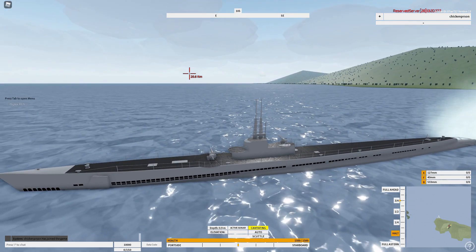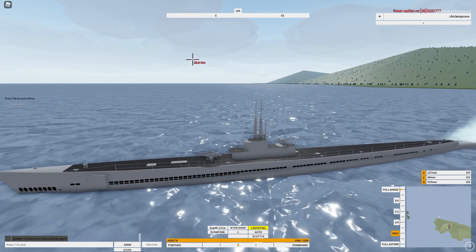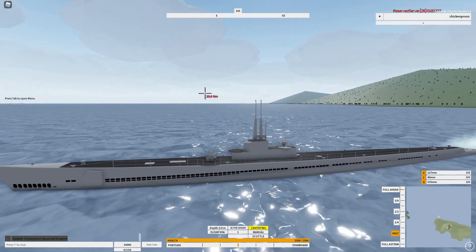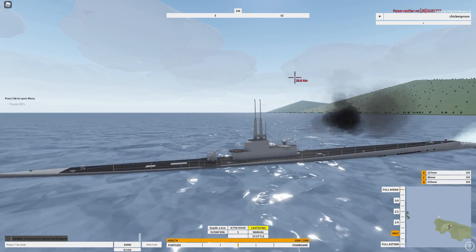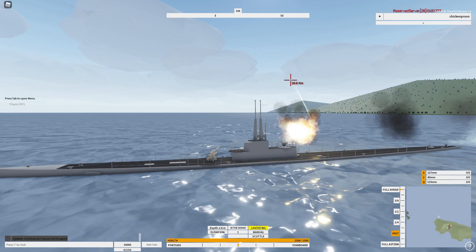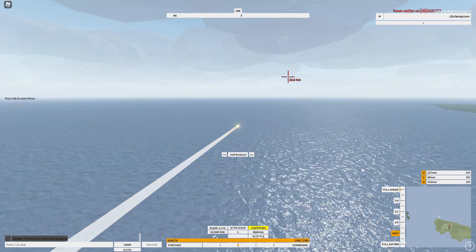You can see how it can travel normally. But when I set it to 1, and since it's at auto already, it won't go higher than that. Fire with X. F for the 40mm cannons, which is a bit odd because F and R also controls the depth of your submarine. And B for torpedoes. You can set your speed here as well.